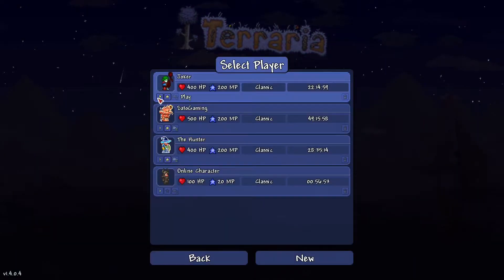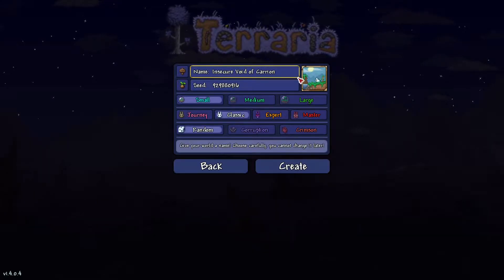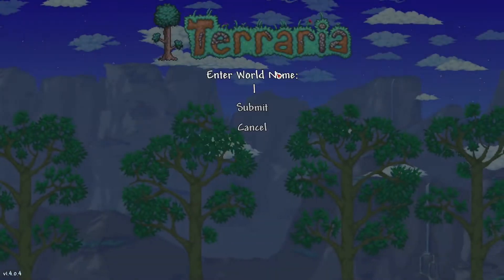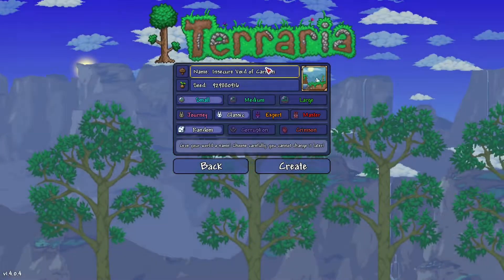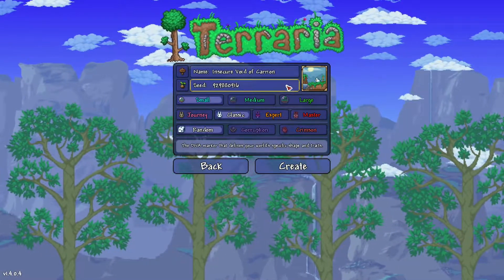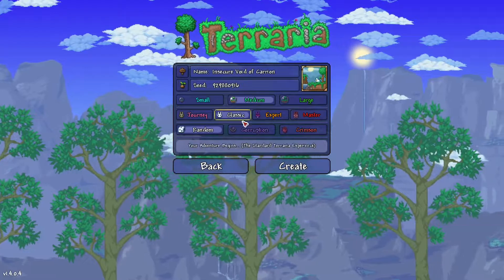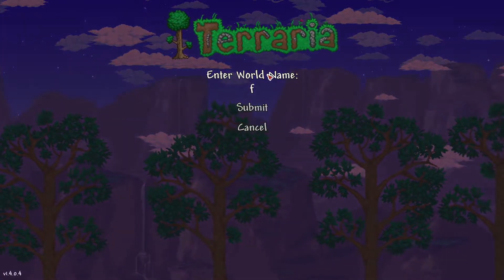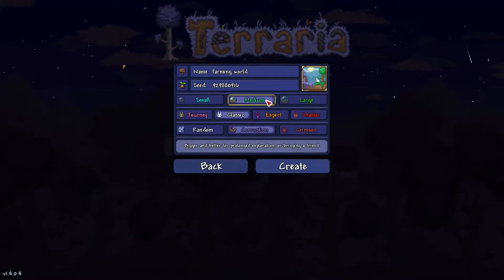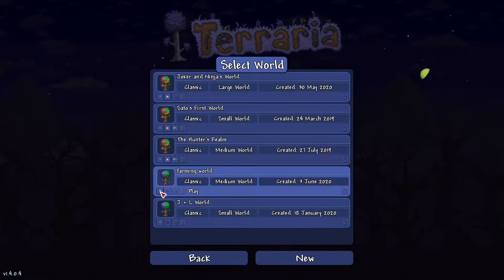I'm going to go into a random new world to go to the jungle, so it's a lot easier. 'Insecure Void of Carrion' - what are these names? I like how it says you cannot change a layer, even though you can go into the Terraria files and change the name of your world. Yeah, I changed the name of my world with that. Probably medium size, Master mode. Farming world - and we'll make it corruption, so it's different from our world. The world has been created.